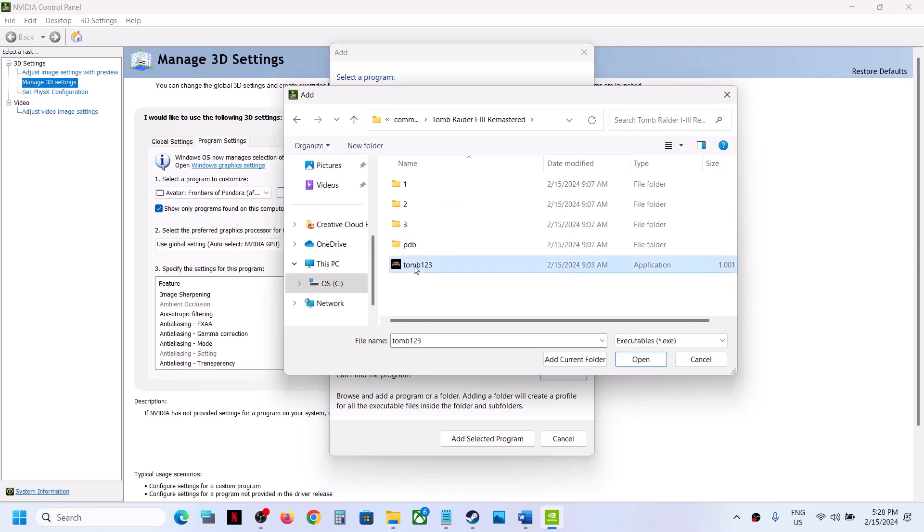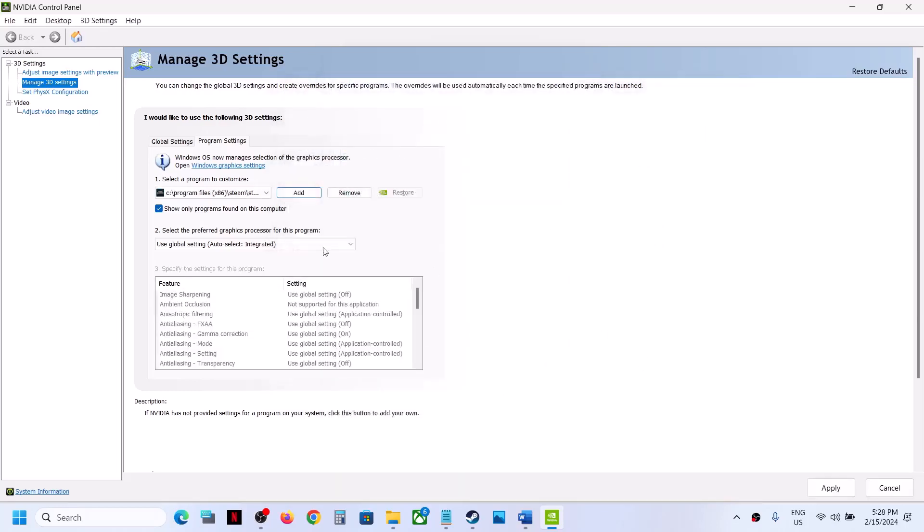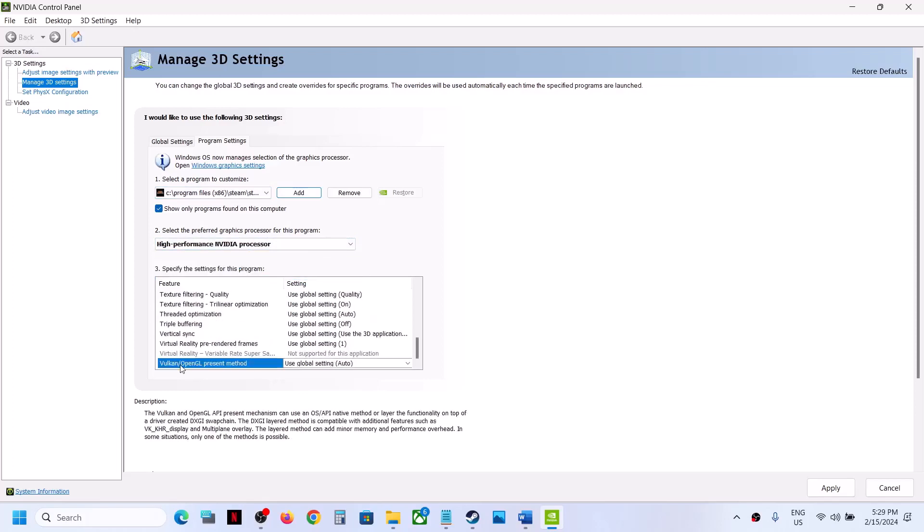Once the game is added, select High Performance NVIDIA Processor, then scroll down. You will see Vulkan/OpenGL Present Method. Click on the down arrow and then select Prefer Layered on DXGI Swap Chain, then hit Apply. Now launch the game and check.